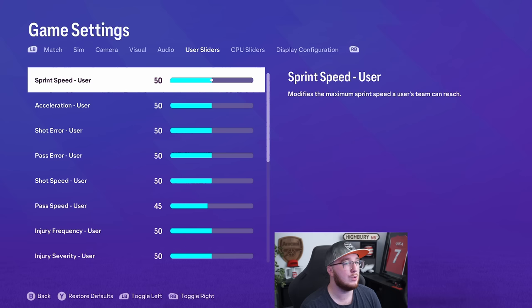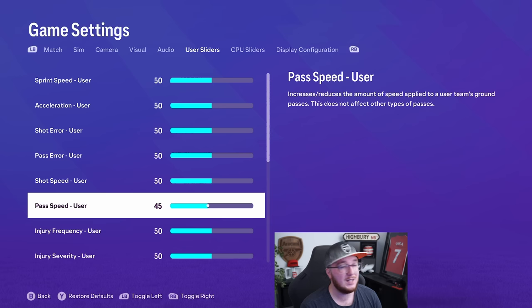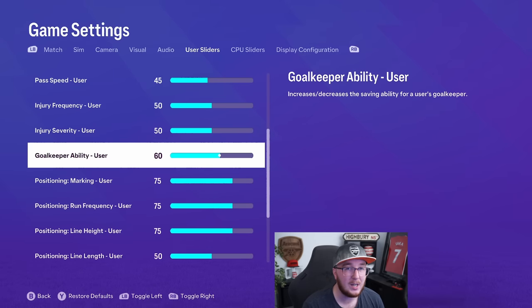Going over to sliders — pause the screen if you want to match exactly what I've got, but it's not very complicated. At the moment all I've got is pass speed down to 45, which is pretty self-explanatory — I just like passing to be a bit slower. Then I've got goalkeeper ability slightly higher, up to 60, because goalkeepers just don't make any saves. I tried 70 and it was too good, tried 55, even 58 — 60 seems to be about right. You still concede quite a lot of shots but some that should be saved, will be. Ramsdale and Raya are both doing very well for me.